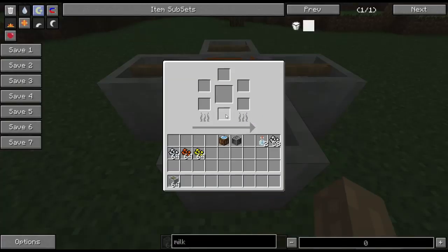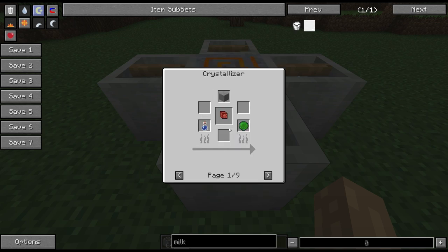The interface, as you can see, has six input slots around the outside with one output slot in the middle. It also has a progress bar down the bottom which you can click to get the recipes.